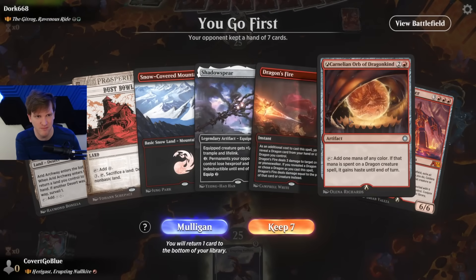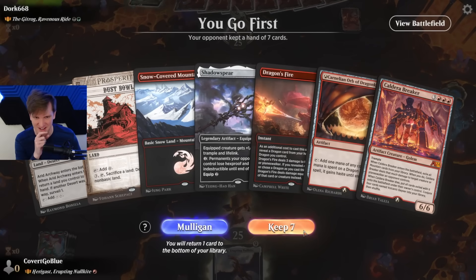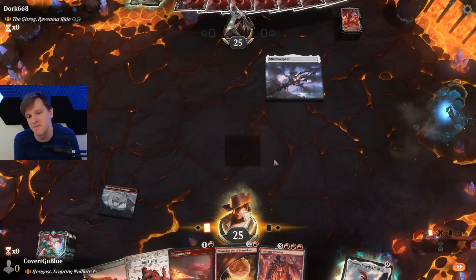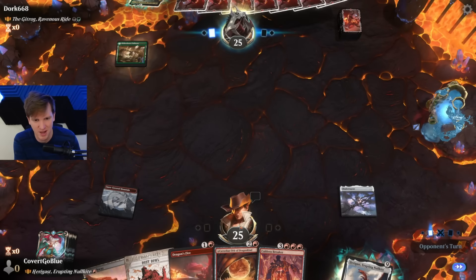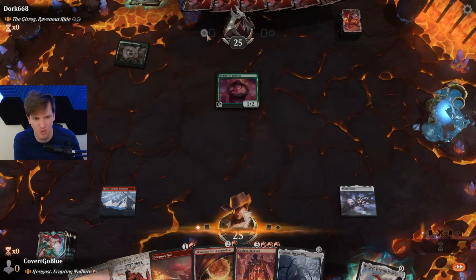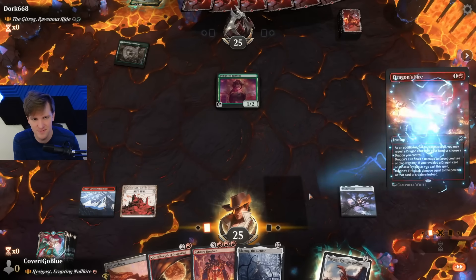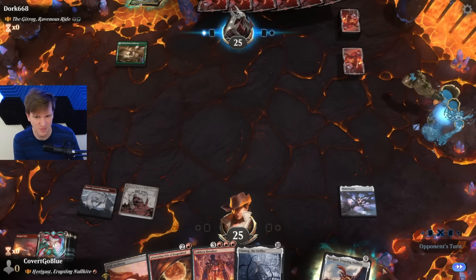We have plays, but are they good? I will keep this hand — it's certainly speculative, but we get down the Shadowspear. Next turn we can remove something, or we can play our Archway, then our Orb. Yatrog — Ravenous Ride. Fast deck, dangerous. Get that Halfling out of here. Too much ramp.